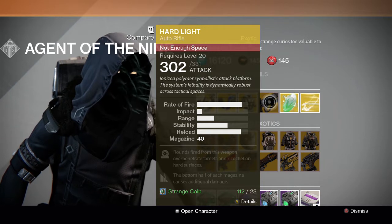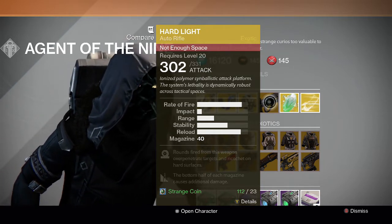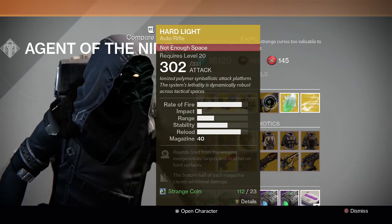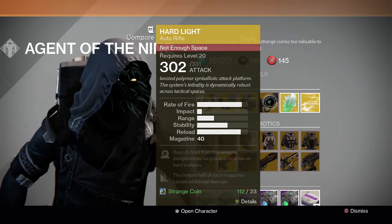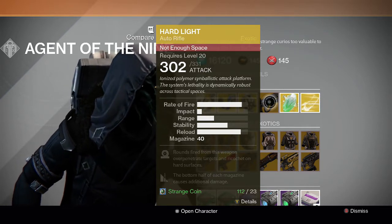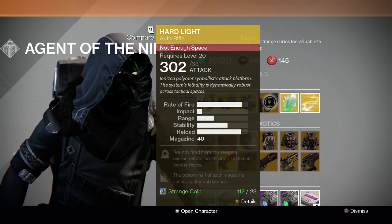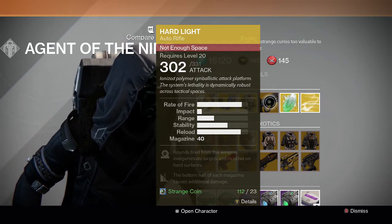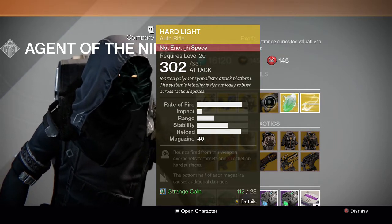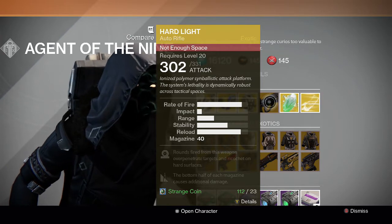For the weapon, we have the Hard Light. Rounds fire from this weapon over-penetrate targets and ricochet on hard surfaces, and the Glass Half Full perk means the bottom half of each magazine causes additional damage. Hard Light — I'm not sure how good this weapon is, I haven't used it that much, but it doesn't seem to be that good. If you want to collect it for your collection you can, but overall I think this weapon is just average.